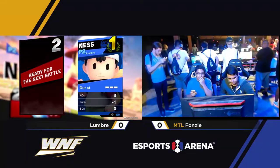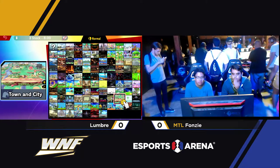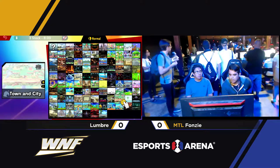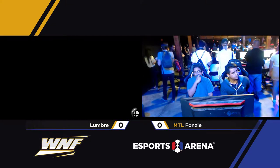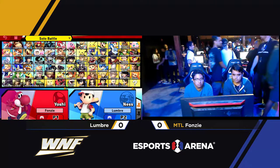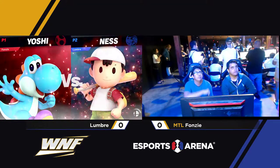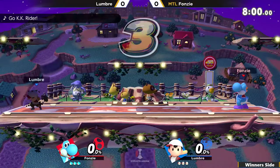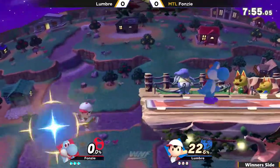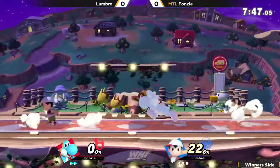It's super specific to Yoshi where instead of just armoring through things or not, he takes knockback minus his armor value or something like that. It's hard to explain, but it makes sense when you can see it — it's like crouch canceling in Melee, kind of. That was great knowledge from Lumbre, just knowing that at that percent Yoshi's armor would not protect him from the up beat, so Fonzie would have been punished. Lumbre's going to take another stock, starting this one ahead.